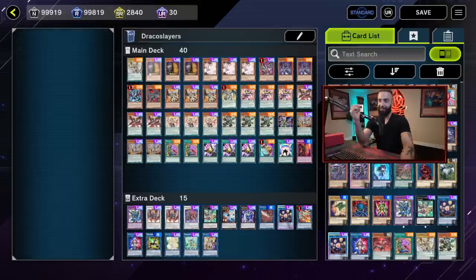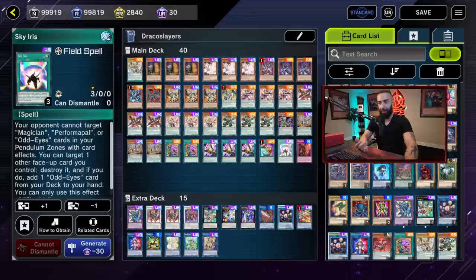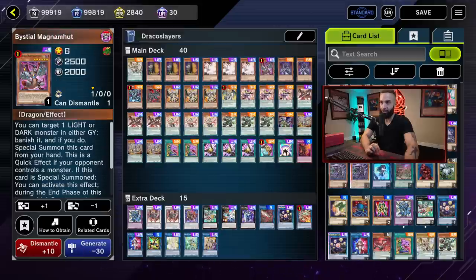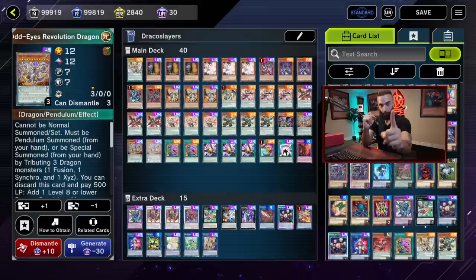This is a hand trap control deck — a deck that wins off advantage. You have cards like Maxi, Ash Blossom, Talents, Desires, Prosperity. The main theory of the deck is it utilizes Chaos Emperor Dragon to defeat the opponent. We use Joker, Odd-Eyes Revolution Dragon, and Sky Iris — searchable — to specifically search for Chaos Emperor Dragon every time. We use Branded Beast to banish our own Revolution Dragon because Revolution Dragon is not once per turn.